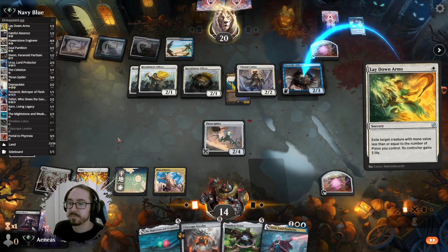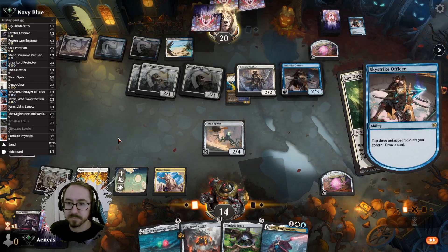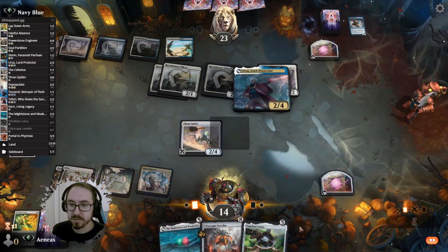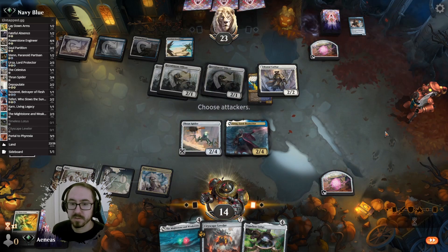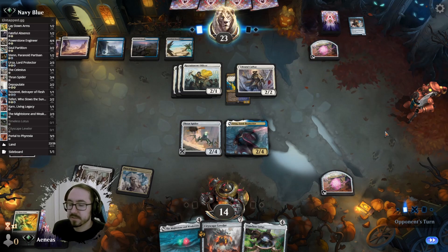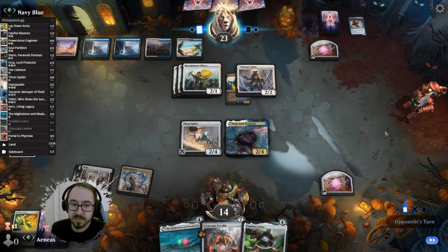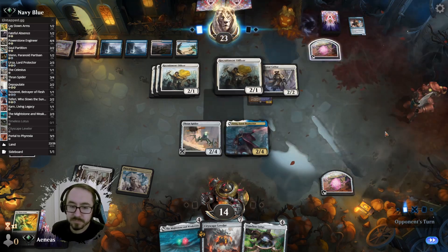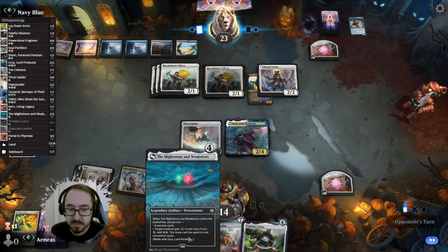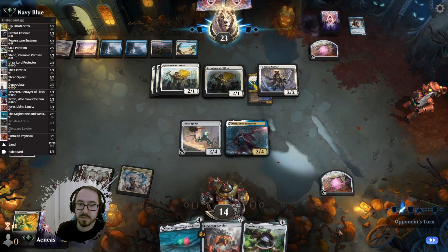I'm going to draw again, and we play Urza. Then we can Might Stone Weak Stone next turn. It's actually untapped so we could do that and play Timeless Lotus, I think.